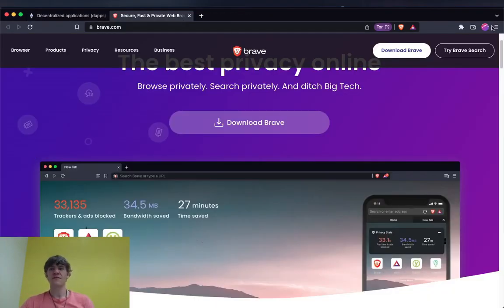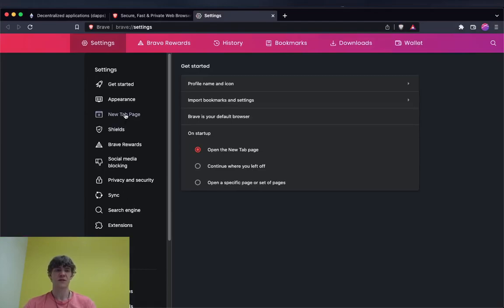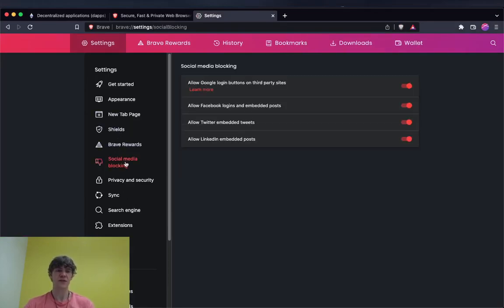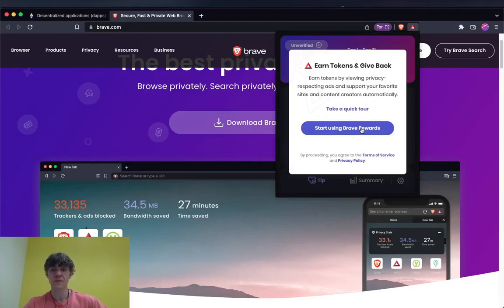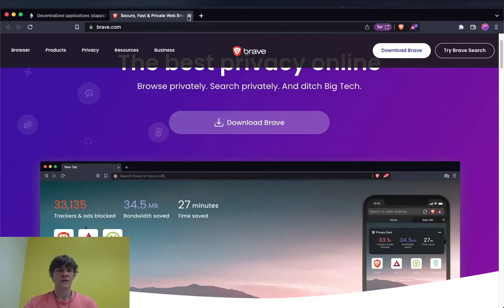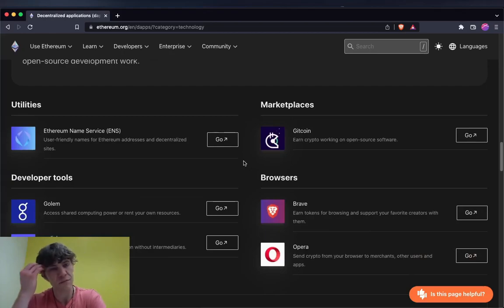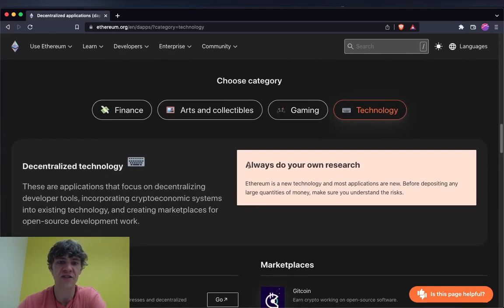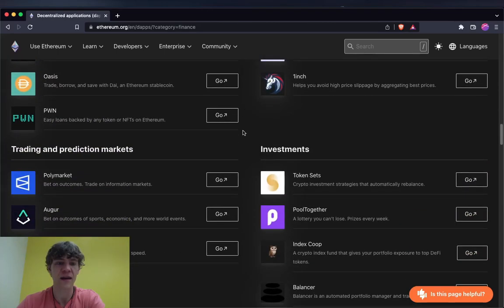With Brave, you can go into settings and they have a lot of content blocking, social media blocking, and a built-in wallet. That's really about it. I know there's a lot more in the Ethereum space — this is just a good foundation to give you a solid understanding of what's out there.